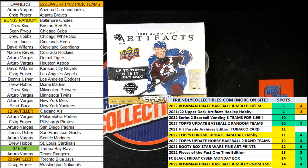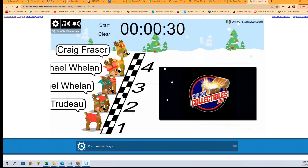We're going to switch over right now into our reindeer race, being it's that time of year. We're going to shuffle up our racers seven times. The winner will be getting in on the artifacts break. So here we go.